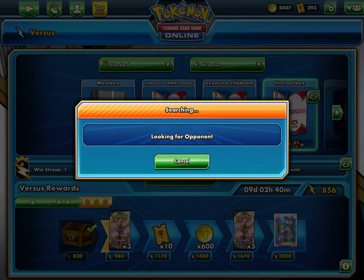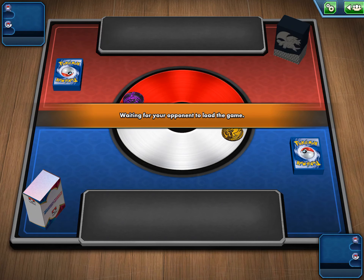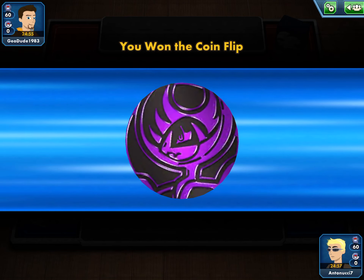It was kind of tough - that Power Plant was hurting a little bit, not going to lie. But then we did find Fire Crystal so we would have been able to get one of our energies back from the discard pile to our hand and then Welder, draw three more cards, and see more outs. We also had Pokegear 3.0. We just had so much stuff - it was like turn five and they still hadn't gotten off a second Max Phantom.